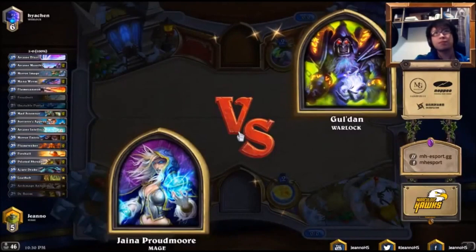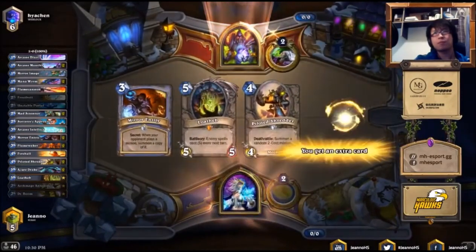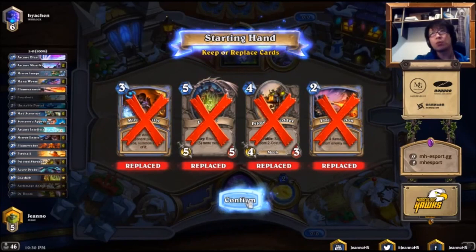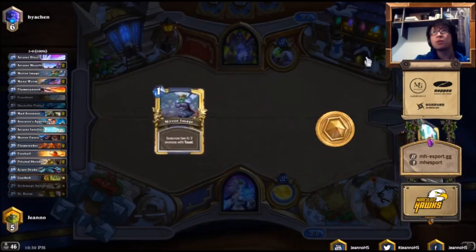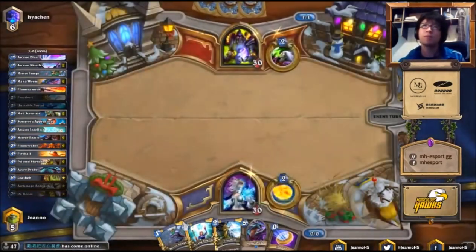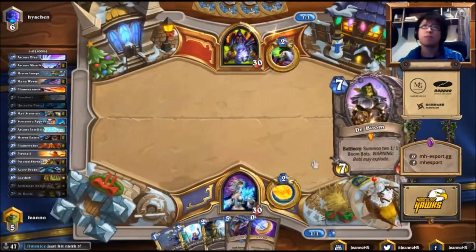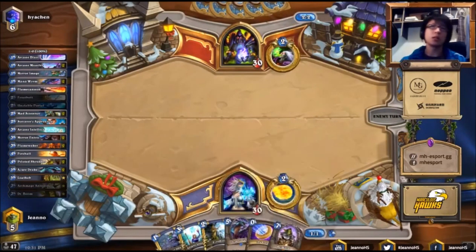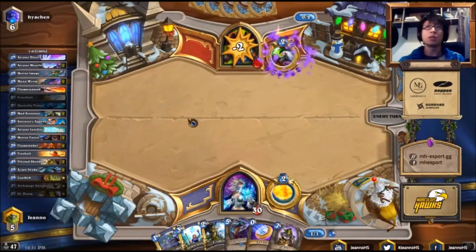Jaina versus Gul'dan! Your soul shall be mine! This game is played against a Warlock. I mentioned that Zoo is not a very good matchup for Temple Mage because you cannot control which target you want to kill — sometimes you unfortunately break his eggs, which is very bad for us. Now we have a lot of spells in our hand currently, but sometimes you do have these starting hands.